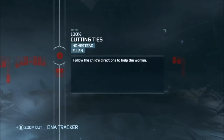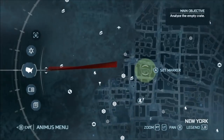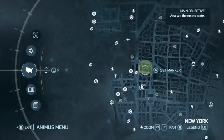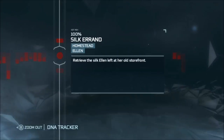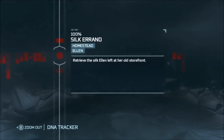You'll have to rescue Ellen from New York from her abusive husband, and her daughter will be on a street corner somewhere around here. There'll be a homestead mission marker. Go over and beat a dude up. She'll then return to the homestead, and this mission will pop up: Silk Errand. You might have to do some other missions first, but eventually you'll get this.